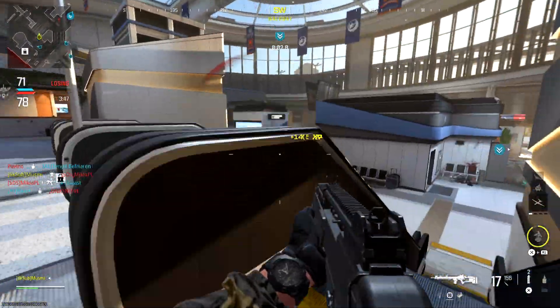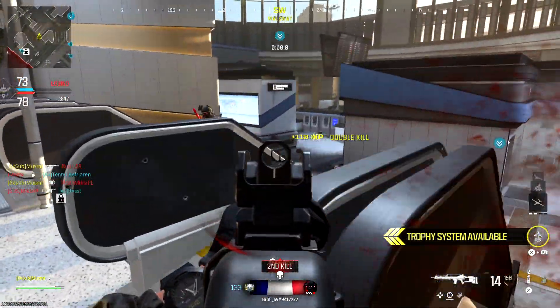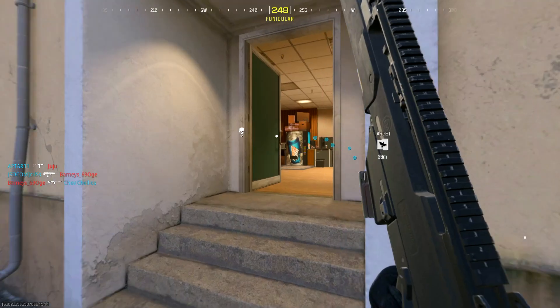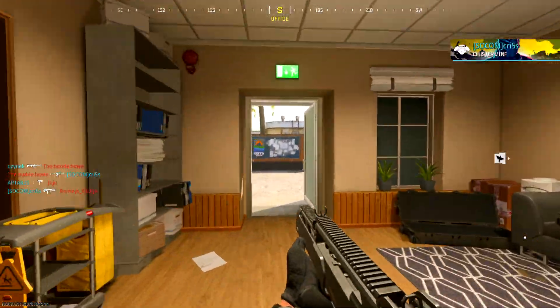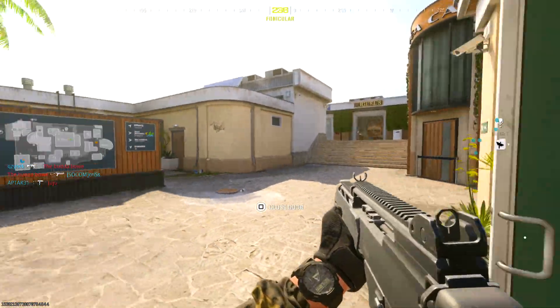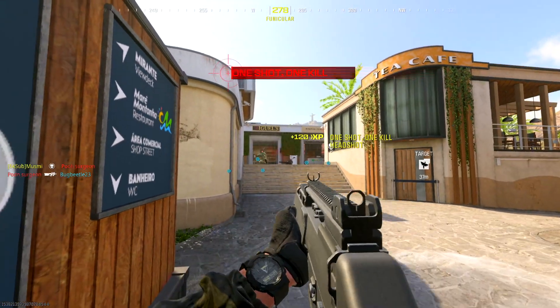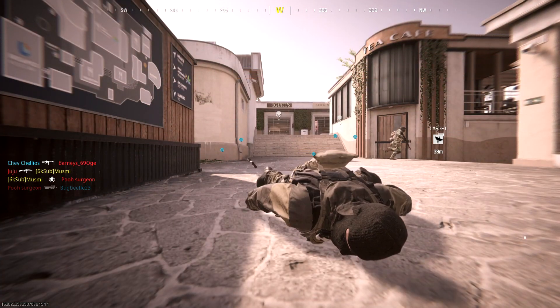You can either grin and bear it in core, or hop over to hardcore and get the headshots there. This challenge is still pretty rough in hardcore though, as the iron sights are horrible, so lining up the shot before being insta-killed is actually very difficult. If you're feeling spicy, you could always try going into free-for-all and sneaking up behind enemy players to get free headshots, but I don't think that would be worth the hassle.